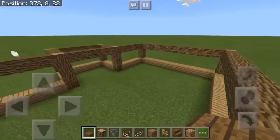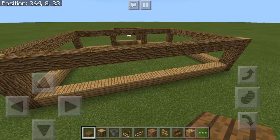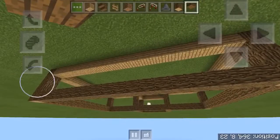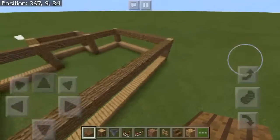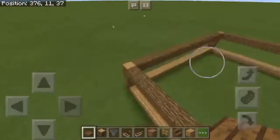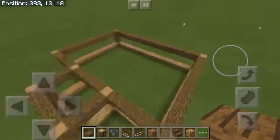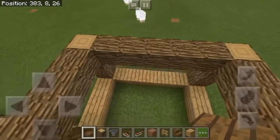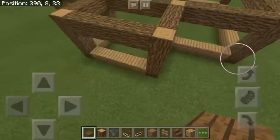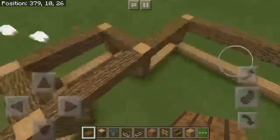The first thing you want to do when building one of these is start up with a frame like this. It doesn't really matter how big you build the actual square, but I recommend you don't build it any bigger than 15 by 15 or 20 by 20. Then you want to have a little square on the outside — this is for all of your redstone.